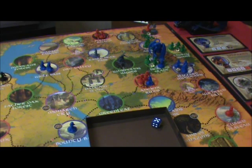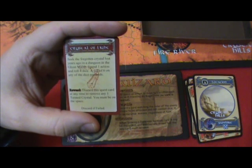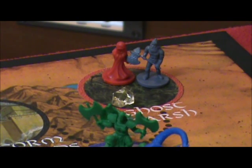That leaves our wizard with three more actions. Let's take a look at his quest card — it's called Crystal of Light. To complete this quest we need to go to Ghost Marsh, which is up where the dwarf is. That's not a bad place to go because there is a taint crystal there that appeared during an overrun step.